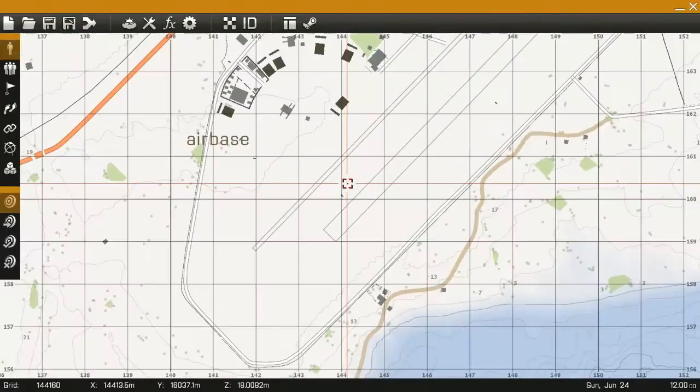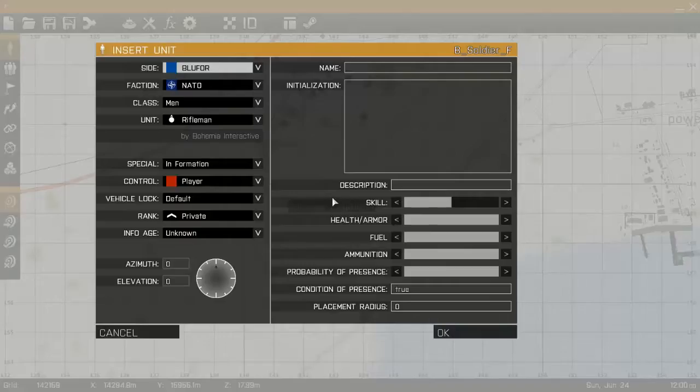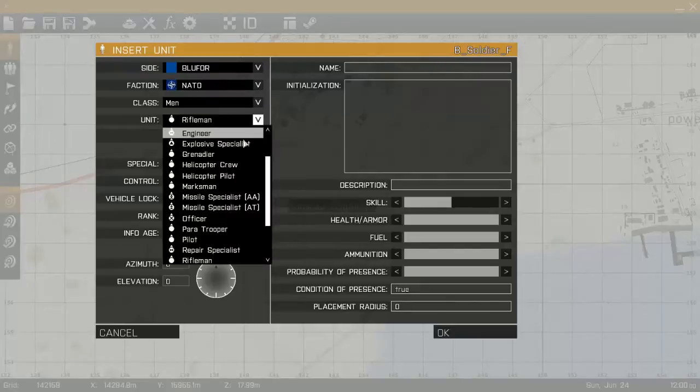When you start, you want to have your player in the game - the person you're going to play as. What you need to do is simply double click and it will come up with this menu. All you need to do is make sure that this is set to player - that will basically make you play as that character when you spawn in. But if you want to make a server level, you will want to change it to playable, because when you enter a server you can freely switch between different classes - rifleman, grenadier, explosive specialist, all of that.